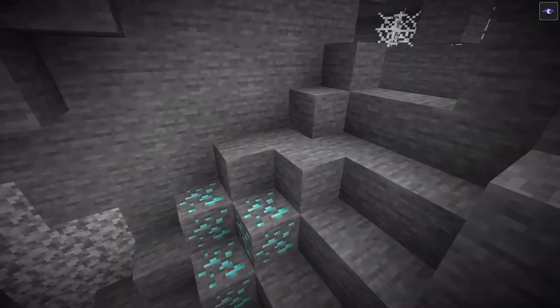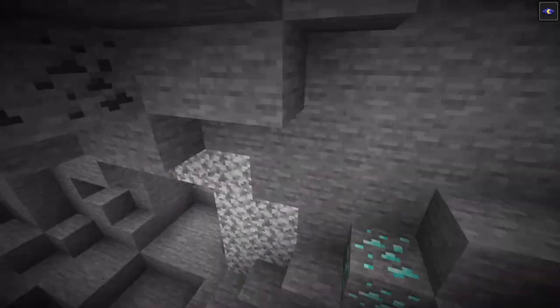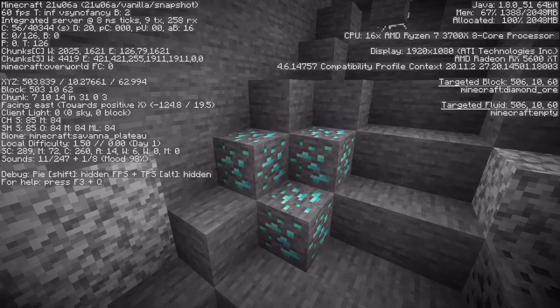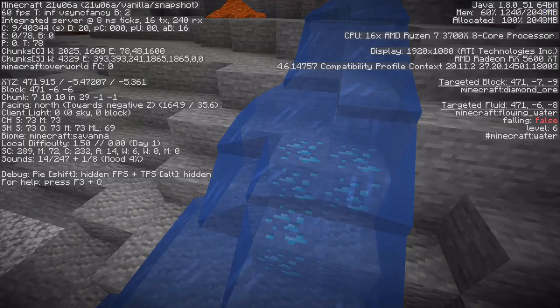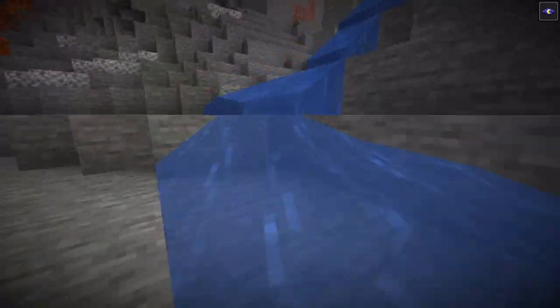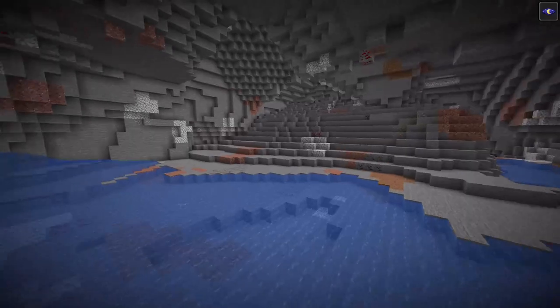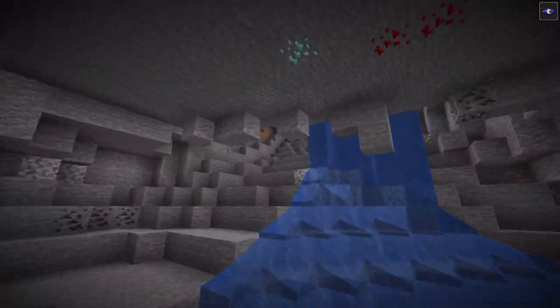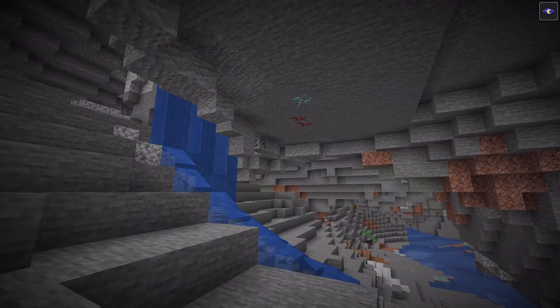This new cave generation and decreasing bedrock to negative 64 brings some new questions about ore spawning. As you can see, diamonds can be found usually at Y equals 11, but they are also found here at Y equals negative 5, and here at Y equals negative 53. So where will be the most common place to find diamonds now? The good old Y equals 11 that we grew up with may no longer be the case after this new update.